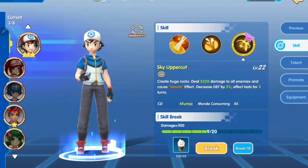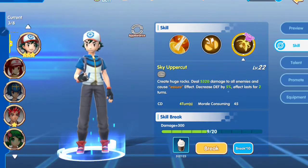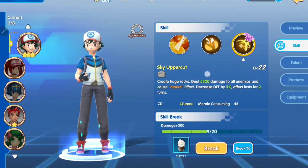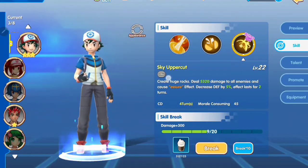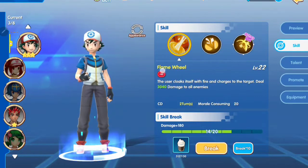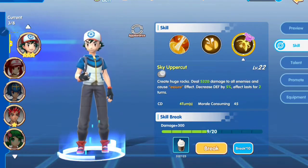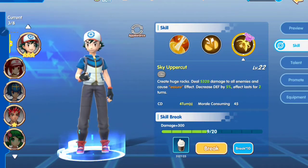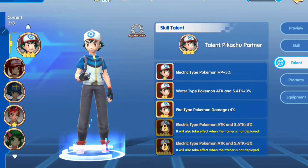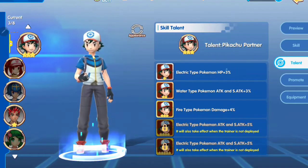The ultimate skill is a normal type skill. Ash will deal 5,320 damage to all enemies. So from the three skill sets, only the first skill is fire type and the other two are normal type.